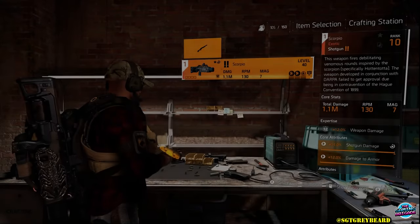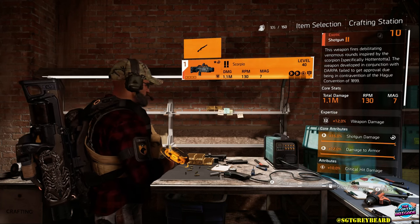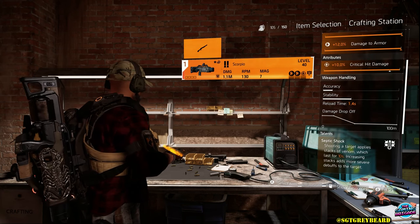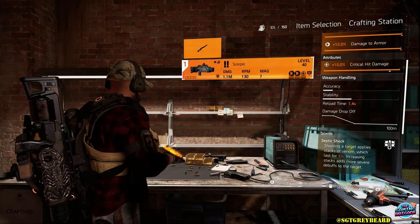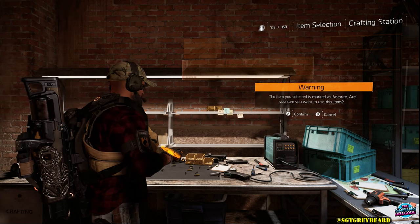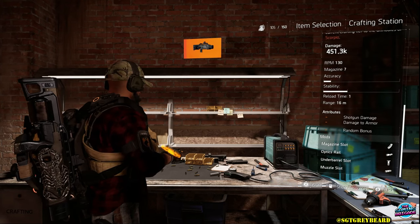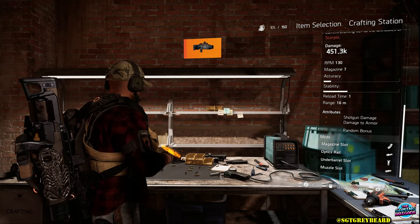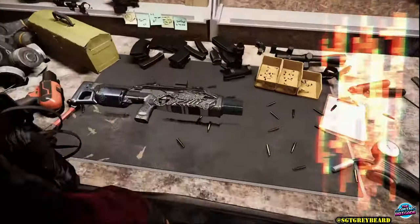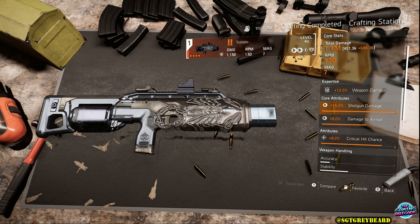Another question many of you have is whether you'll lose your expertise on a weapon when reconfiguring it, and the answer is absolutely not. I have my Scorpio at expertise level 12, and I'm going to continue this process until I get damage to targets out of cover on this weapon. Yes, I spent resources maximizing it a while back, and you will lose those resources — that is not something you get back. But when you look at that third attribute and think 'I really don't need that,' that's where having the ability to change it really comes into play. On my first attempt reconfiguring the Scorpio it went from crit hit damage to crit hit chance — not what I want — but the expertise level is still there. I'll keep going until I get exactly what I'm looking for.